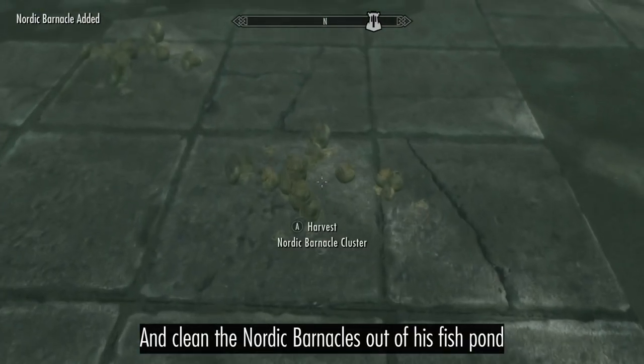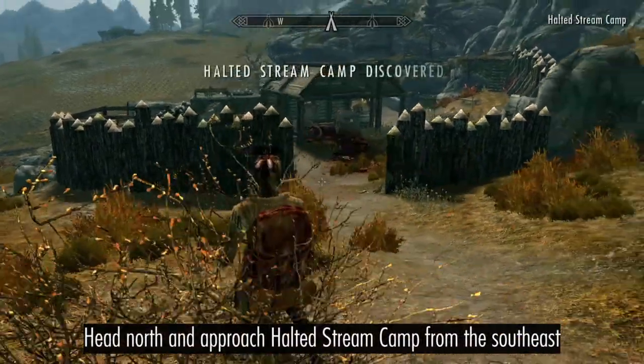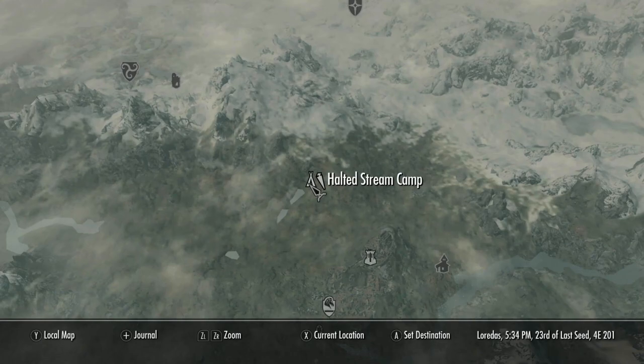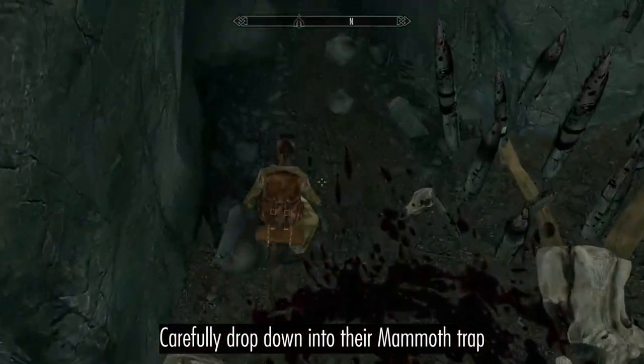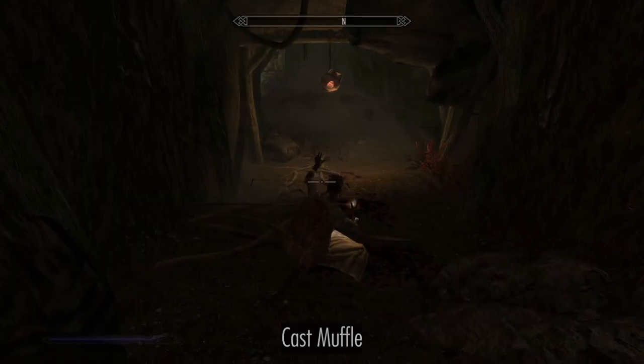Clean out his fish pond. Head north to Halted Stream Camp and approach it from the south east. Carefully drop down into their Mammoth Trap, then enter via the back door. Cast Muffle.